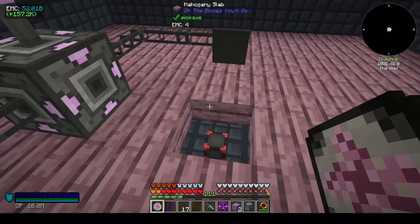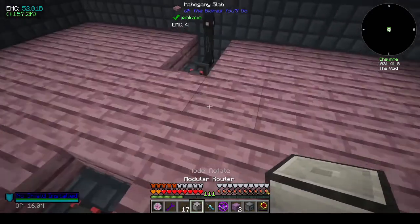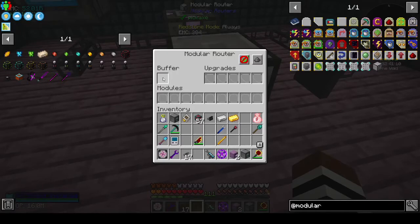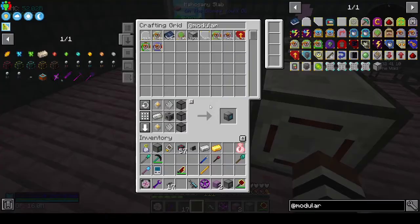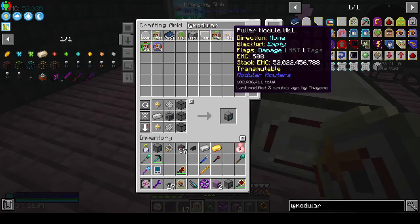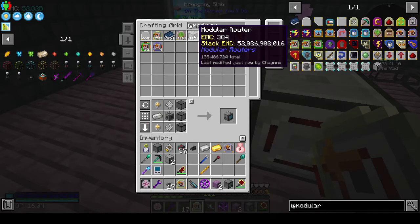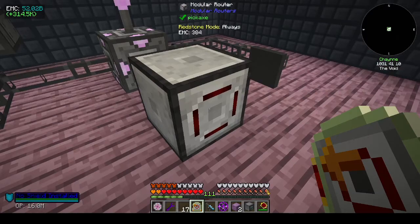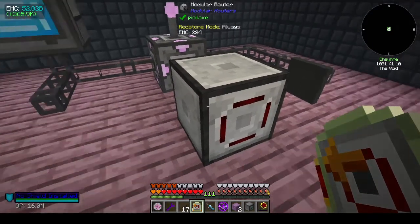What were we doing? The router. So we have a modular router - eco mode, buffer, modules. We want a puller and a sender. I think we'd end up needing three routers because you need one to pull from the system and one for each thing that you're sending.